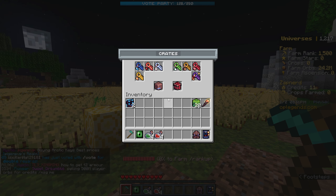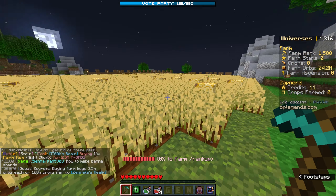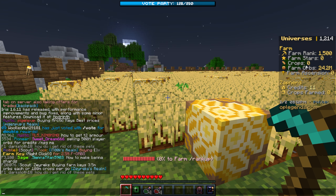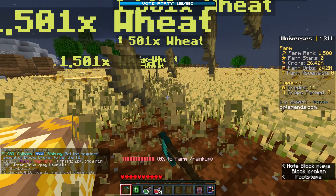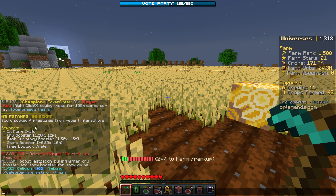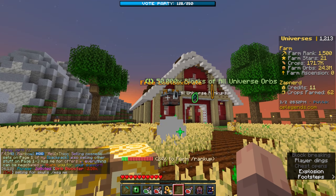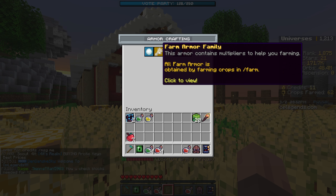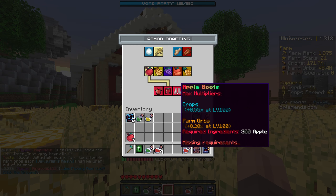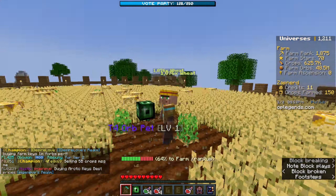In each universe there are different currencies. We have our farm rank, farm stars, the amount of crops broken, farm orbs — we have 24 million from the loot box — and then there's also the farm ascension. I just claimed a bunch of milestone rewards because I skipped to rank 1500 from the loot boxes. We got some craikies, boosters, and a free loot box. Opening that up, I got apple armor shards. With each universe there are different armors with different tier boosts that increase the amount of crops you get.